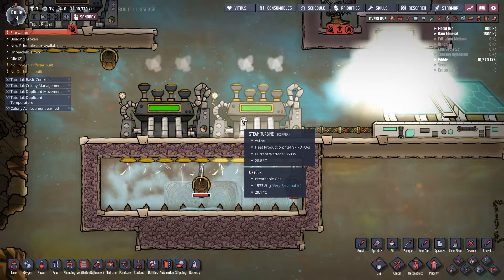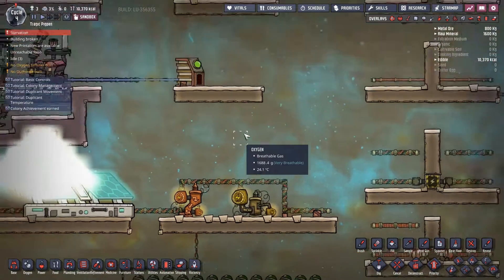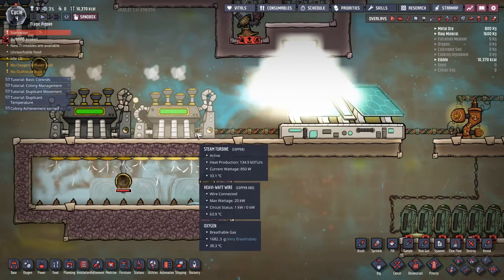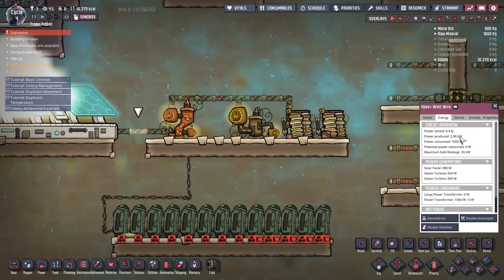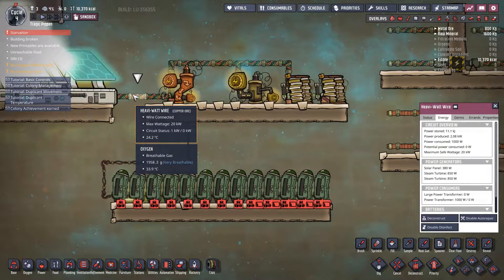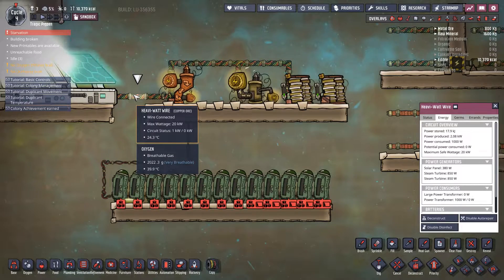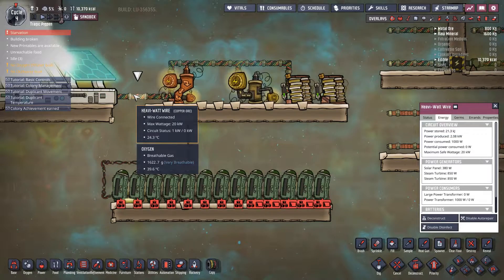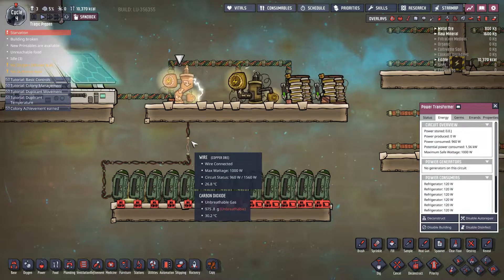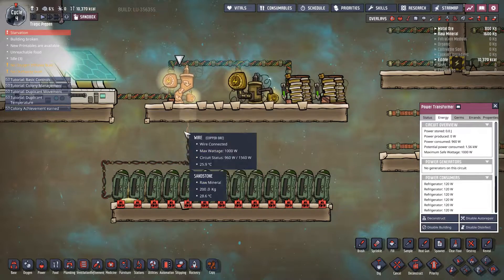I've got two steam generators here — they're both humming along quite happily outputting 850 watts apiece coming along this conductive wire. With some batteries added, power production is 2000 watts and we're only consuming 1000 watts — the rest is going to storage. The way Oxygen Not Included calculates power is it doesn't matter how much is being produced on the cable — it matters how much you're actually drawing off the cable. I'm only drawing 1000 watts off the cable because I'm running through a power transformer, which caps the output of the heavy watt wire down to 1000 watts.